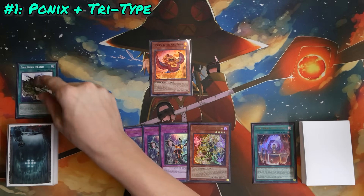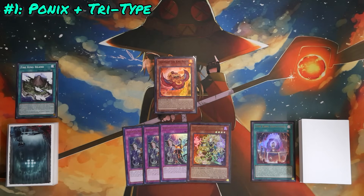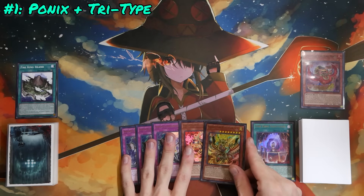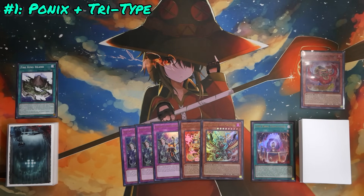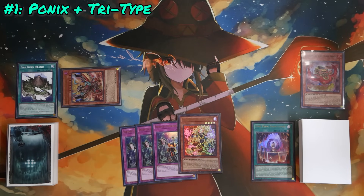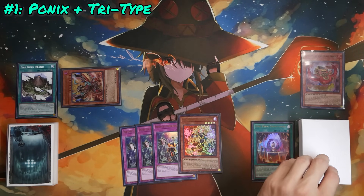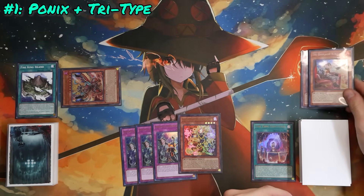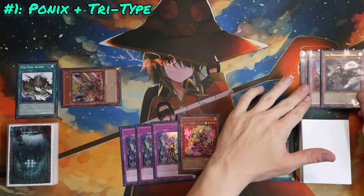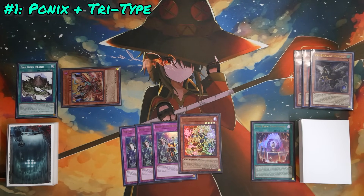Activate Fire King Sanctuary, which places Fire King Island directly from the deck into the field zone. Next, activate Fire King Island's effect, destroying a monster in hand or field to add a different Fire King monster from the deck to hand. We're destroying Legendary Fire King Ponix to search Sacred Fire King Garunix. This triggers Garunix's effect — because a Fire was destroyed by card effect, we special summon it directly from hand. This triggers its on-summon effect, allowing us to destroy any fire beast, beast-warrior, or wing-beast from hand, deck, or face-up field, and it gains that monster's attack until end of turn.